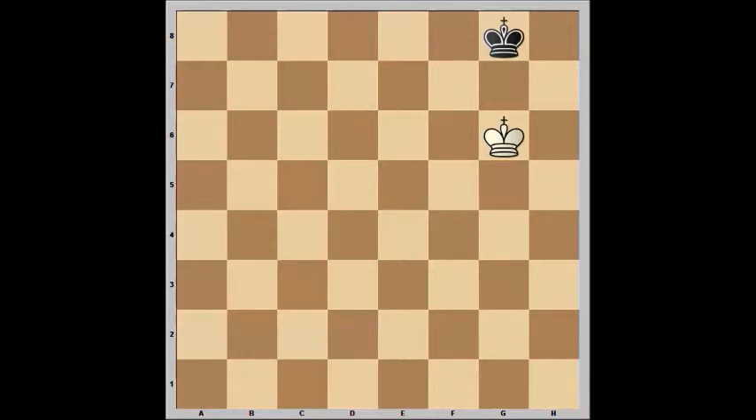The main combinations that qualify as insufficient material are when you're left with just two kings, or a king and a bishop against the king, or a king and a knight against the king. It's impossible for the side with the knight or the bishop to checkmate the other side.